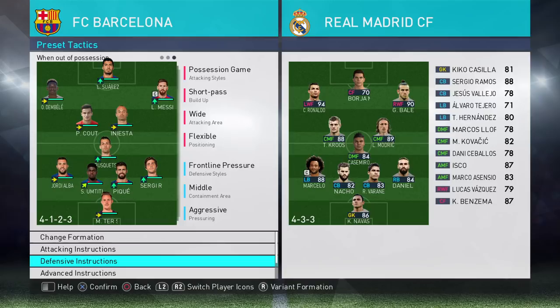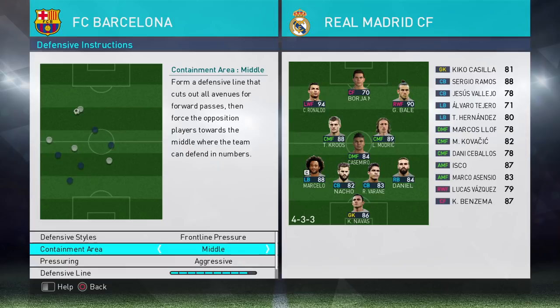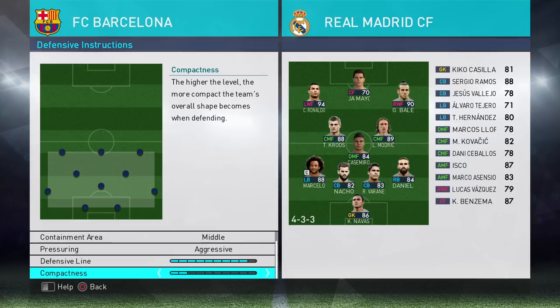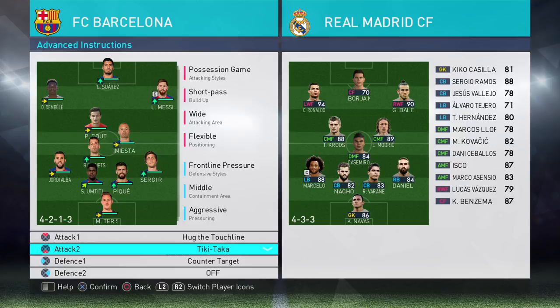For defensive instructions I've gone for frontline pressure, middle containment, and aggressive pressing. I've got my defensive line high up the pitch — it's on nine — and the compactness is two, so it's nice and spread out. I have to deal with Real Madrid's front three so I need that coverage.